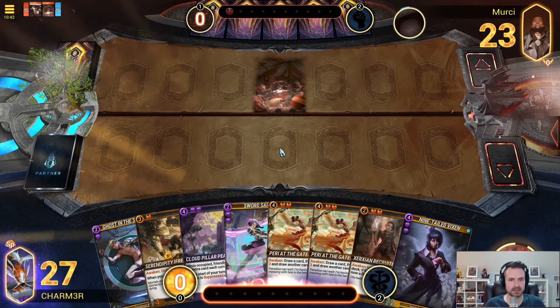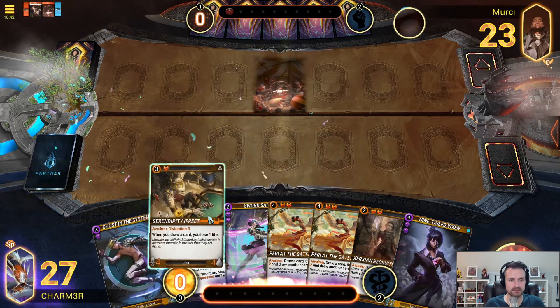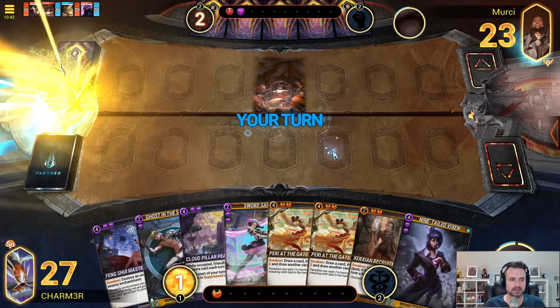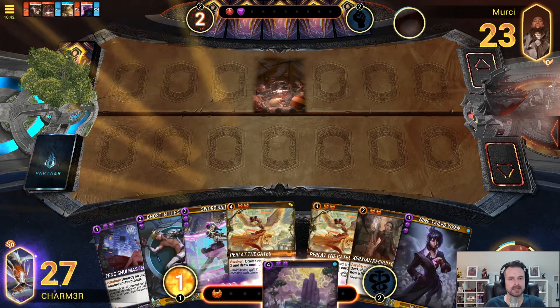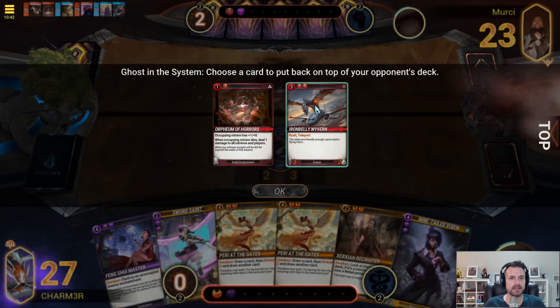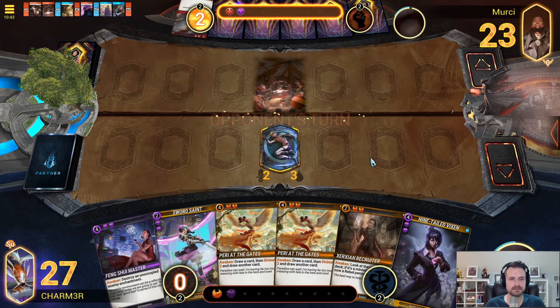Early Orpheum is always scary. In this case, I think we get rid of the Efreet. All right, so we're up against what's traditionally red-purple aggro. We'll go with that. Feng Shui is pretty nice here. Let's give them the Wyvern, just because I don't want to deal with the second Orpheum any sooner. And if we can get rid of this first one with the Feng Shui, I think that goes a long way.